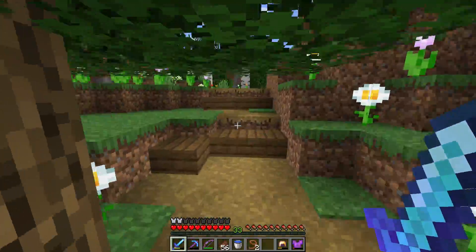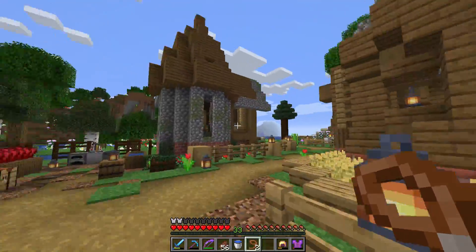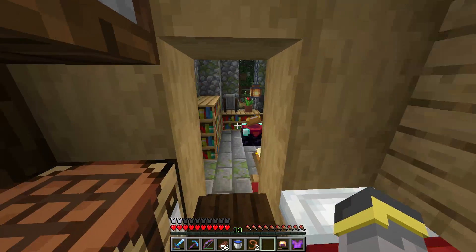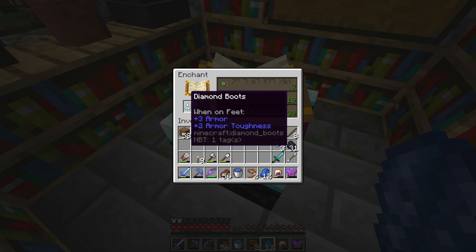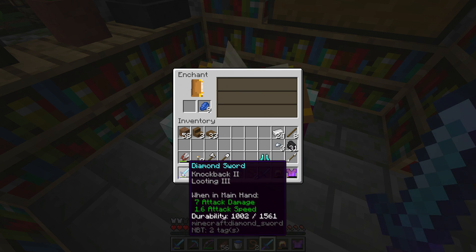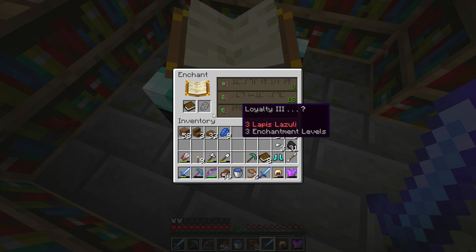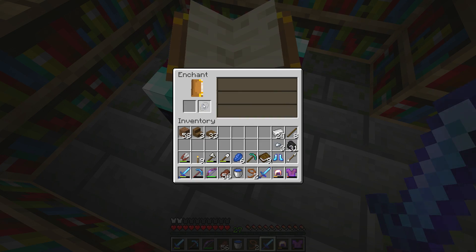I'm level 33 now, which means we can do two runs of enchanting. Enchanting time: taking this sword with Sharpness 4 — Fire Aspect 2, that'll combine very nicely. Then Depth Strider 3 shows up again for boots — that's risky since I already have Depth Strider on my boots. Loyalty 3, Fortune 2... we're going to take Depth Strider 3. Disenchanting the boots gives just more Depth Strider — no Feather Falling, of course. Disenchanting two pieces of armor for more levels.